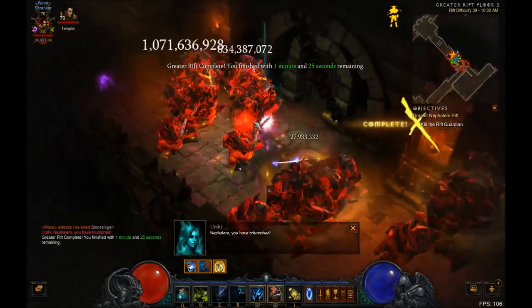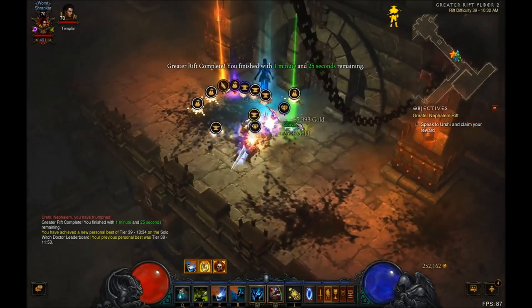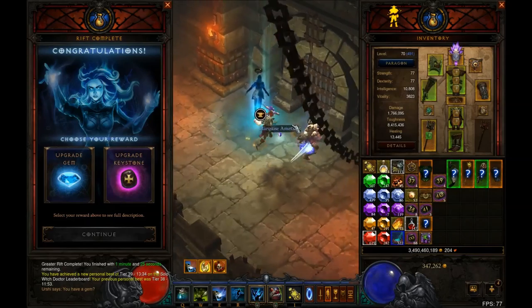So now I'm just staying away. Every time Soul Harvest is up, I go back in. I got a good rift, I got a good Guardian, and it gave me rank 4 at the time.